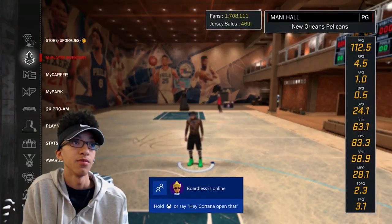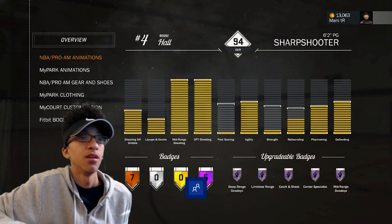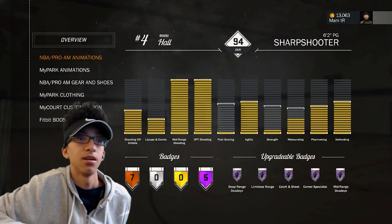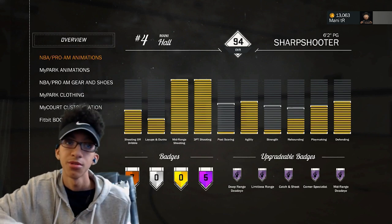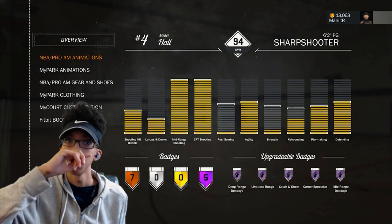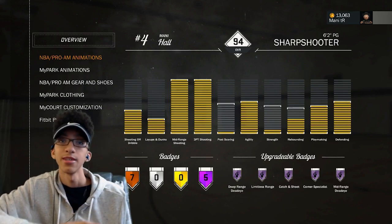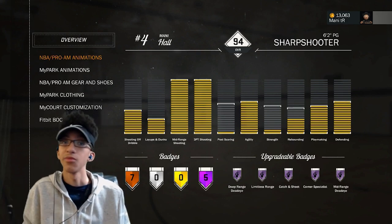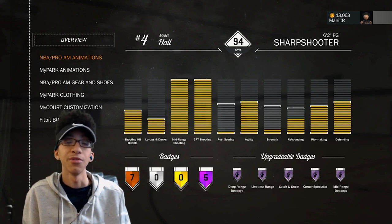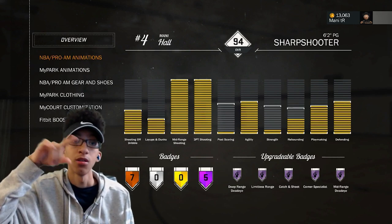You want to go to the my player inventory. For my attributes, I have maxed out shooting off dribble, maxed out layups and dunks, maxed out mirror range shooting, three point shooting, only one on post scoring because that's not really needed, maxed out agility, two on strength, half of it on rebounding so if it's needed you can still grab a board, maxed out playmaking, and maxed out defense.